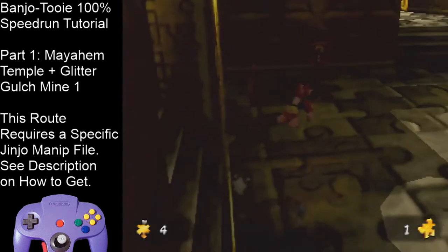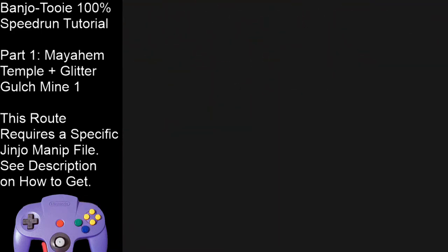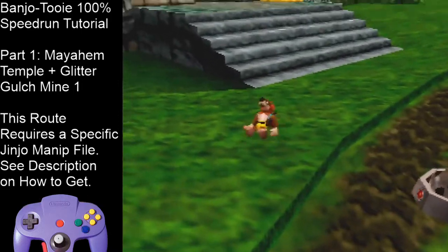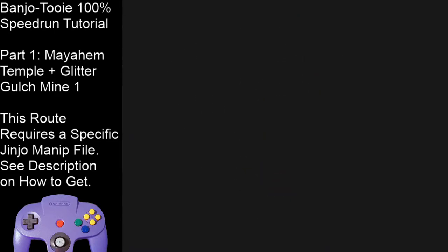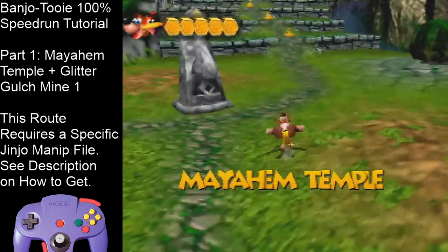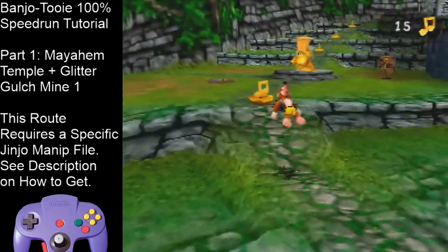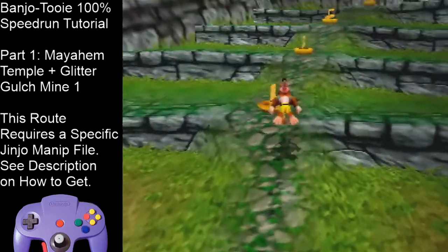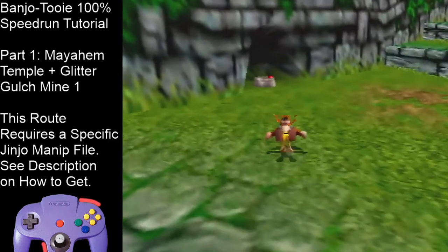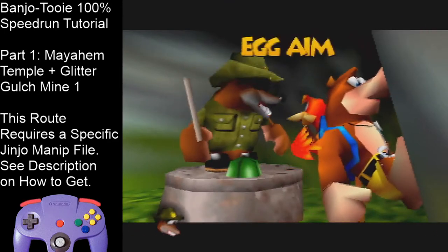Don't forget to tag this silo — we're going to need it for later. Then enter Mayahem. Hold R when going up those steps to reduce lag from more of the level loading at the same time. Jump on this warp pad and skip the text. Skipping text is done with L, R, and B for most texts; some is just B. Collect all the notes on the steps on the way up and jump over to learn the first move from Jam Jars, which is Egg Aim — this lets us shoot eggs in first person.